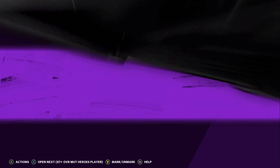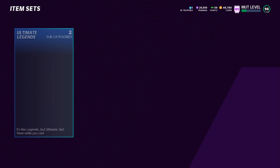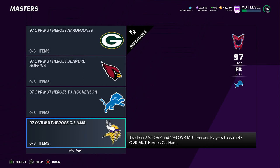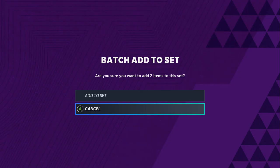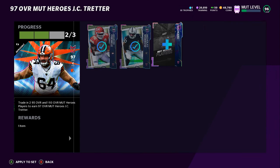Let's go ahead and go back to the sets and show you guys the set I'm talking about that we need to do. This should be a banger of a card — I'm not gonna lie, this card looks sick. It'll also help us out in the hole in our center position, being like a 93 right now. Next episode our offensive line is gonna be absolutely insane.